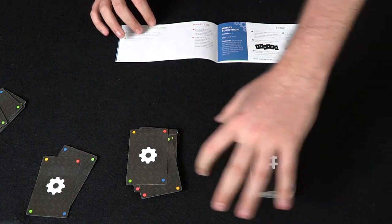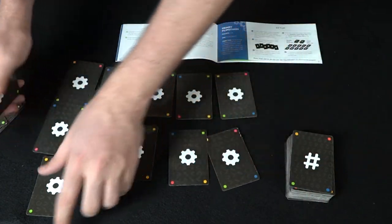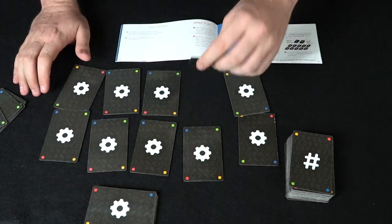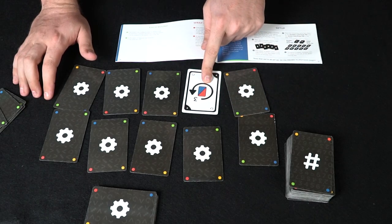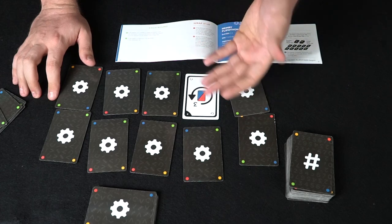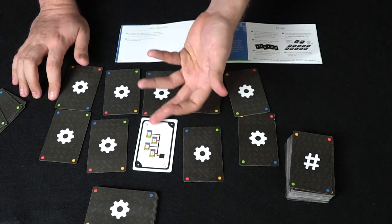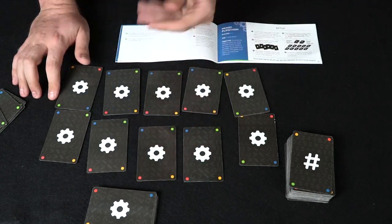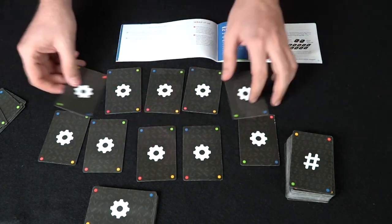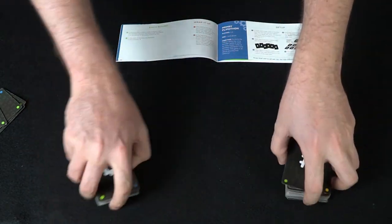Next we have Memory Flipathon — you're going to have 10 of these action cards face down and players with hands of cards as normal. They flip one of the action cards over and try to play the cards it requires — this one is three of red or blue. If they don't have it, it goes face down again. Another player flips one over, and if they had a one, three, five, or seven of any of those colors they could take it; if not it flips down again. You're trying to score points from memory and when one gets removed another one replaces it.